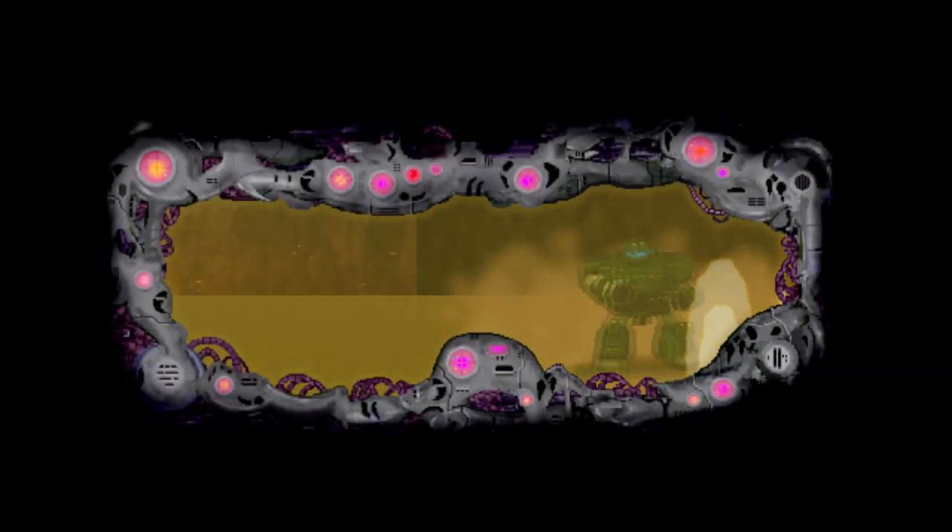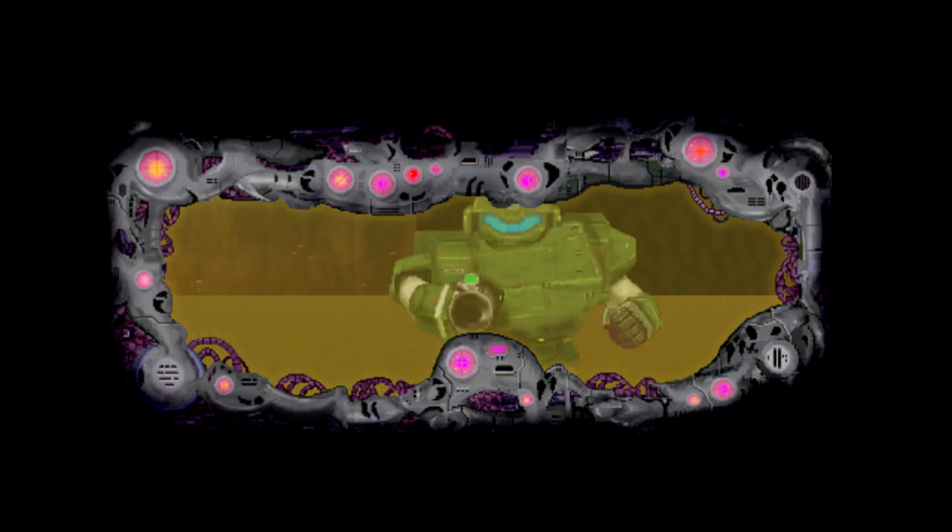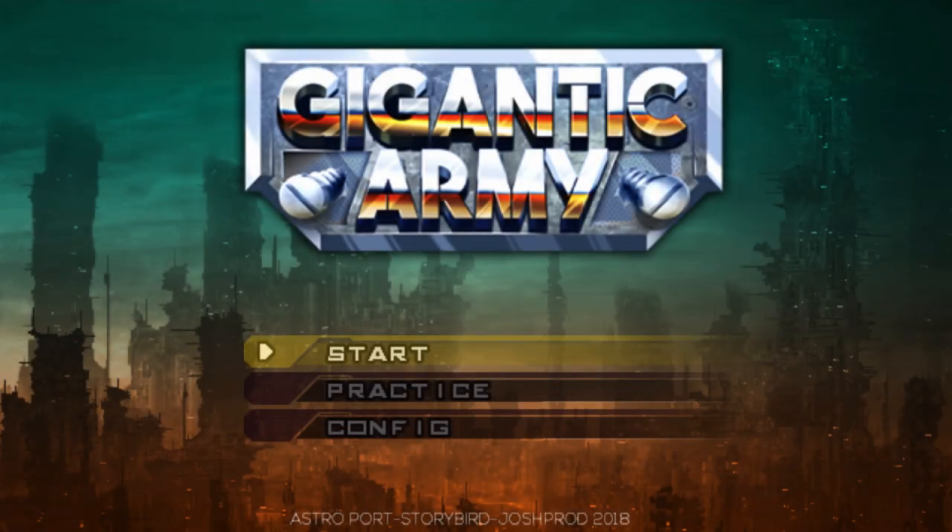Gigantic Army is an action platformer that calls back to the days of great 16-bit games such as Cybernator or Target Earth. Gigantic Army was developed by Storybird and published to the eShop February 21st, 2019 for $8.99.